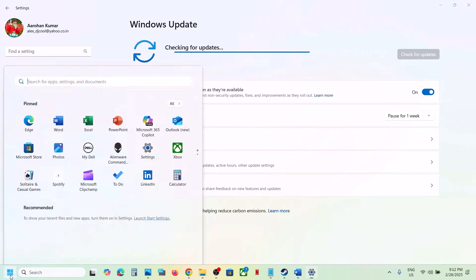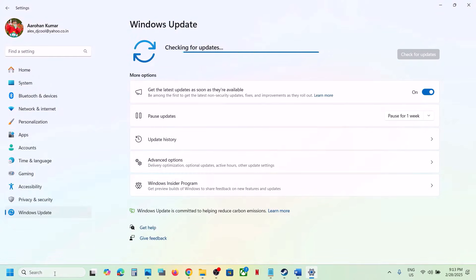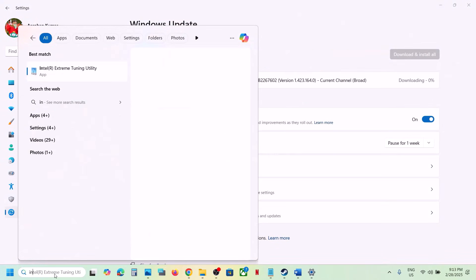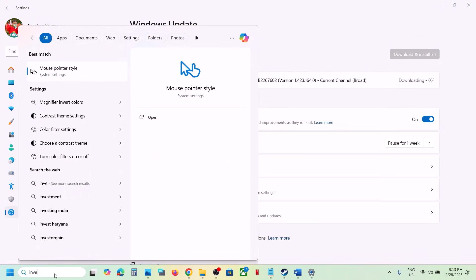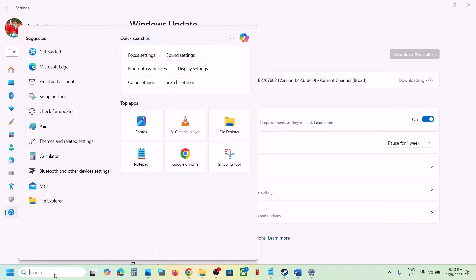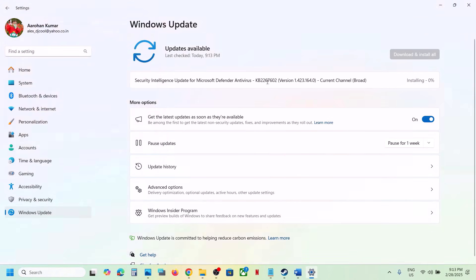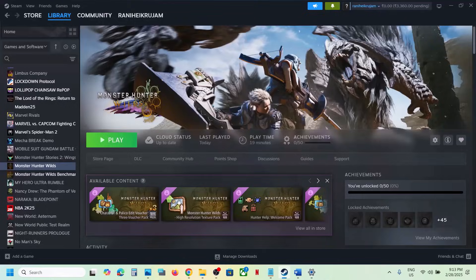Update Windows to the latest version — this is important, do not ignore this. Go to Windows Update and click Check for Updates. Once all updates are installed, restart your computer. Make sure your Windows 11 is up to date — you can type 'winver' in the Run box to check. The latest version currently is 24H2, so update to that and restart.